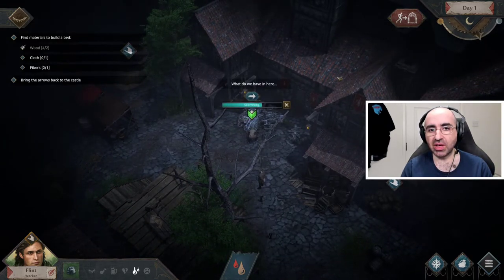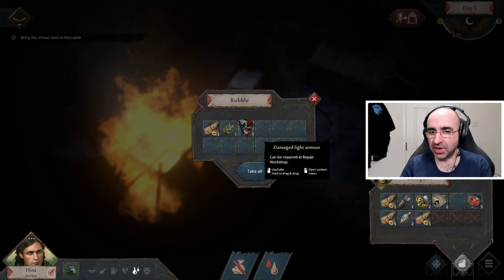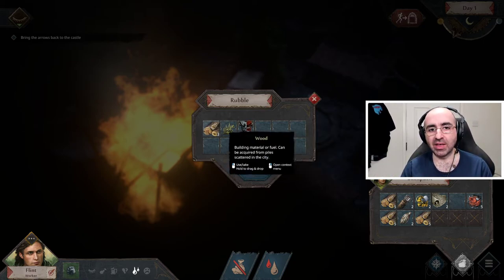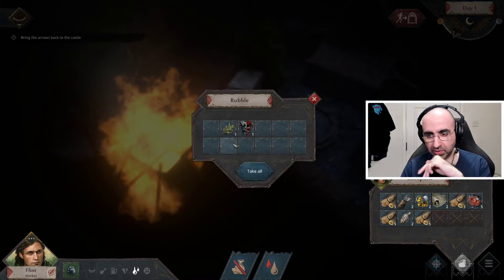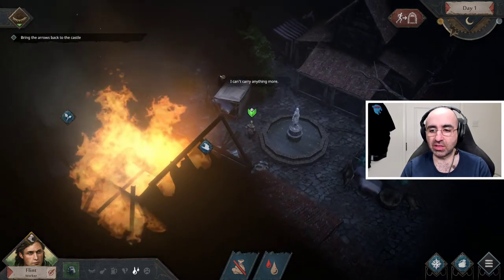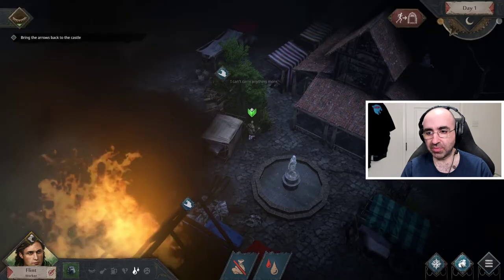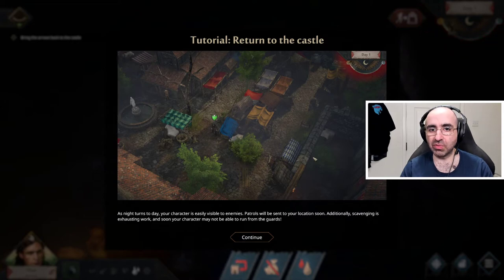One thing to know: sometimes your backpack — shown at the bottom right — will get full. If you really want extra wood, you can just leave something you don't need on the rubble; it will still be there next time. Double click to take all of a stack, click 'Take All' to stack as much as possible, drag to move a whole stack, and single click to move one item. It's not a case of taking everything — take what you know you need.